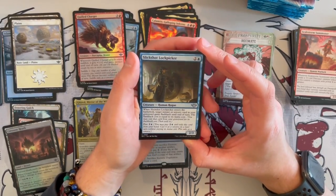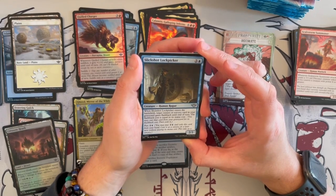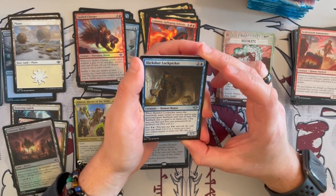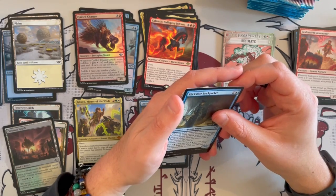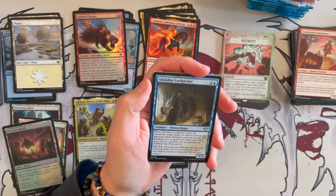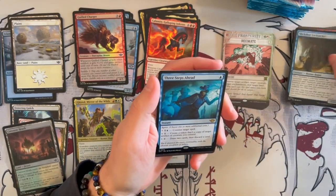Slickshot Lockpicker is a 2/3 Human Warlock that costs 3. When it enters the battlefield, target instant or sorcery card in your graveyard gains flashback until end of turn, and the flashback cost is equal to its mana cost. You can plot it for 3 as well. This is insanely strong — this is basically a discounted Snapcaster Mage. Very strong. If you don't know that card, go look it up, because this is very, very strong.